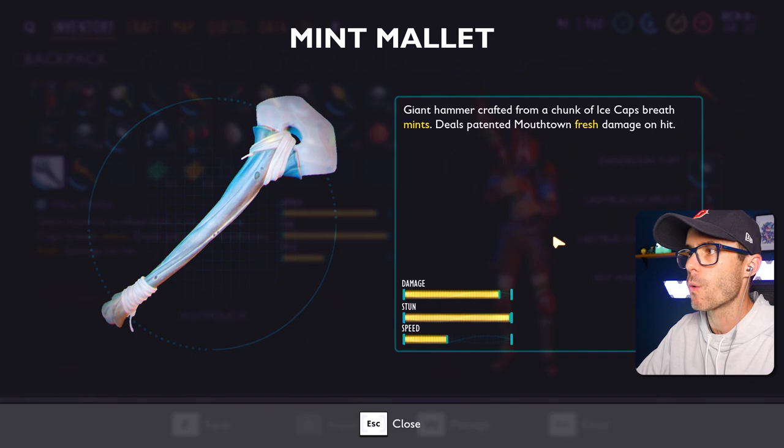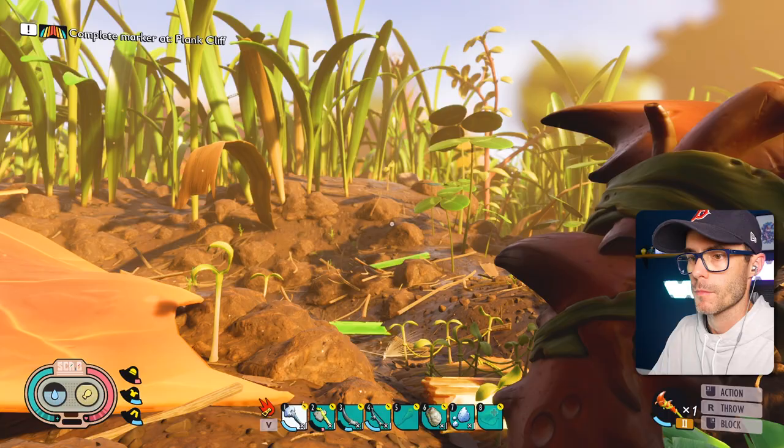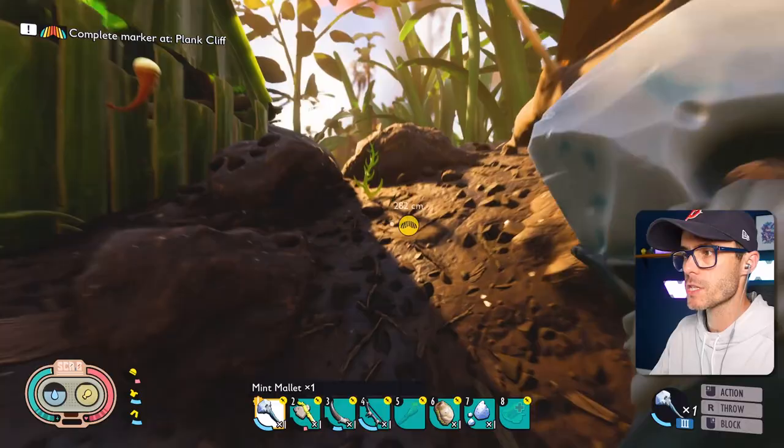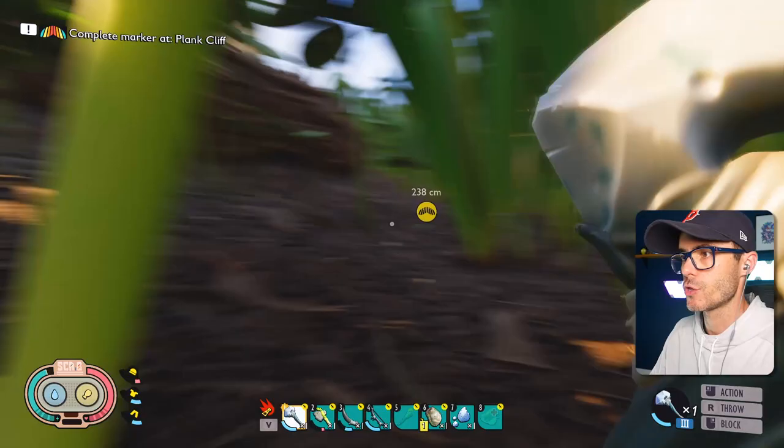Let's just inspect this thing. Wow — the damage on that is huge. And it's got great stunning ability as well. That is really good. I'm going to swap that out and go and test it on something. Let's go and test it on an orb weaver. Let's find an orb weaver and whack it in the face, just to see how powerful this thing is.